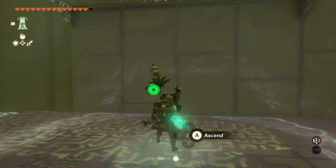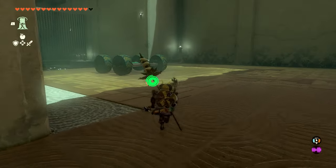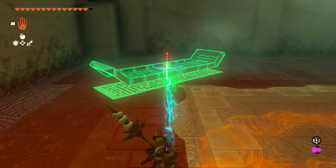But once you get over here, we can come to the side and use ultra hand to get up to the second floor. Once we get in here, it's going to be a little bit tricky. We want to go grab this piece of metal that's in the back and we're going to use it as a staircase to get to this chest up here in the corner.